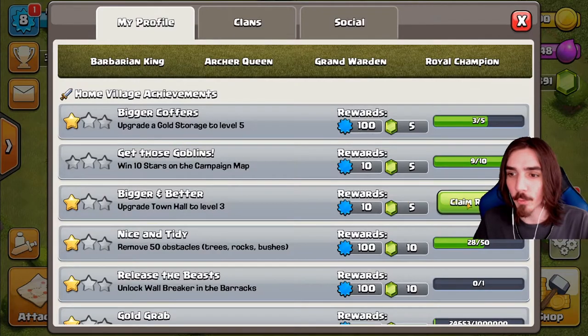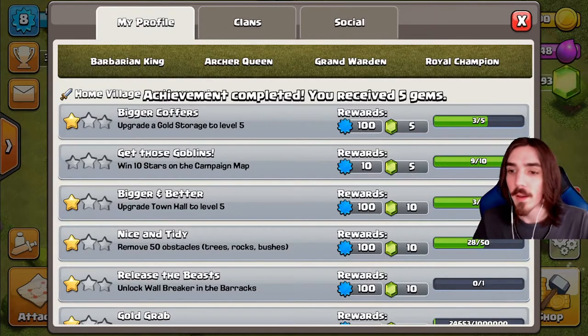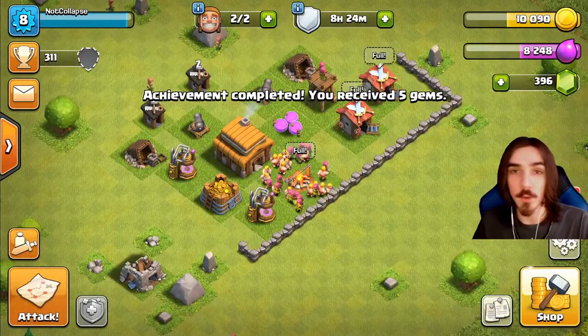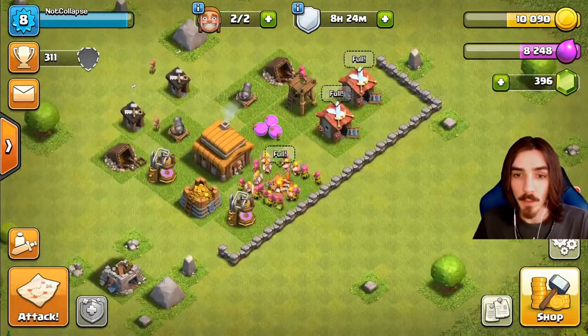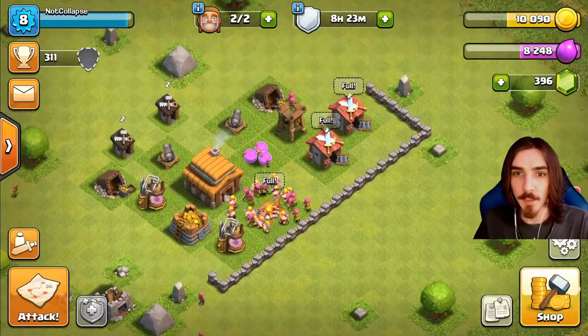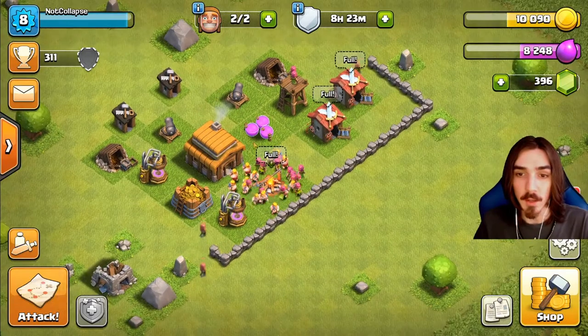Upgrade Town Hall to level three - another free five gems, we're gonna go ahead and collect that. So we're almost at 500 to 400 gems. We're getting close to that third builder. The third builder is 500 gems, so we only need a few more gems and we'll be able to get that third builder completely free.